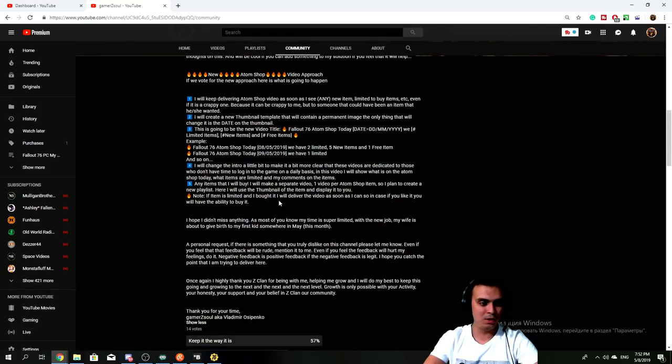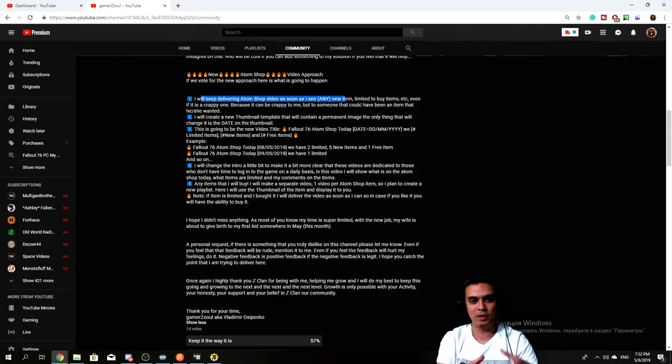So I thought maybe take a little different approach. I'll keep doing the atom shops the way I'm doing them, but on a daily basis I'll click on the items and walk through them. I'll buy them during this, but then I will make a separate video using thumbnails per item. For my daily atom shop videos I'll have just one thumbnail that will never change - only the date will change - so it will be an indicator that this is a new video with more information. The title will change as well, telling you like 'Fallout 76 item shop, the date, how many limited items, how many new items, how many free items.' I'll keep covering the item shop - that's a hundred percent.